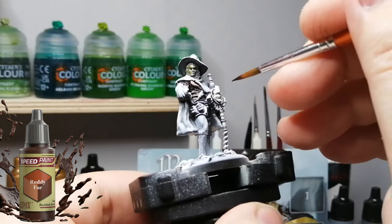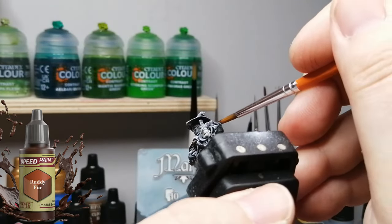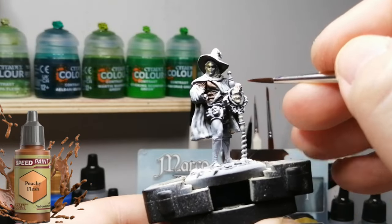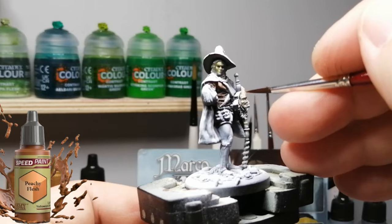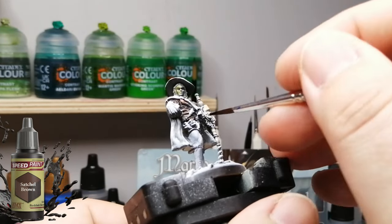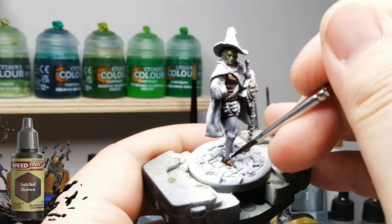He's wearing a Pierrot mask — in French I should say — I have no idea what it is in English. There's a name for that mask, it's like half and half. If you guys know it, please comment down below because I really don't remember. Peachy Flesh for that little hand that he has sticking out there — that's the only thing pretty much that's flesh.